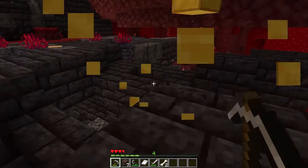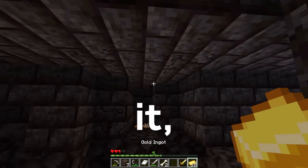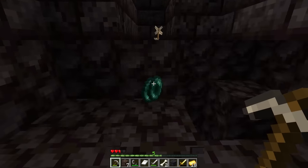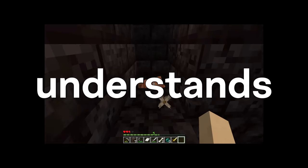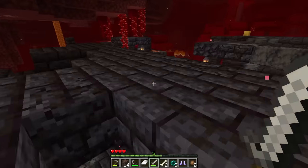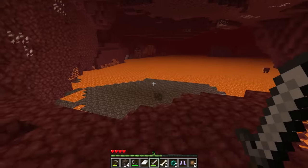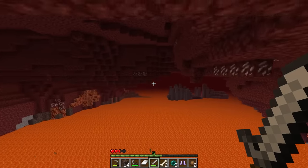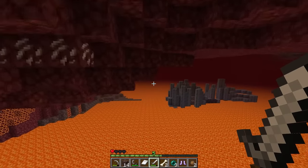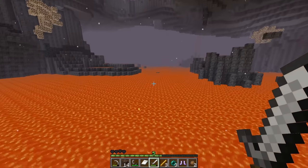They find some gold blocks, mine them, and turn them into ingots. Then they find a piglin conveniently trapped behind a wall. But instead of trading with it, they look up, break the block above them, and get three enderpearls. Then they give their gold to the piglin. I don't think the speedrunner understands how trading works in Minecraft. After their completely legitimate means of trading, they continue exploring the nether until they reach a lava lake. Instead of bridging across it, they just somehow bounce their way across the nether. They eventually find a nether fortress and punch their way through some blazes, getting three blaze rods. And once again, they get right back to bouncing in the lava.